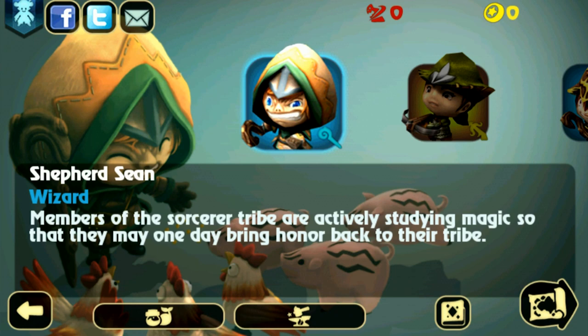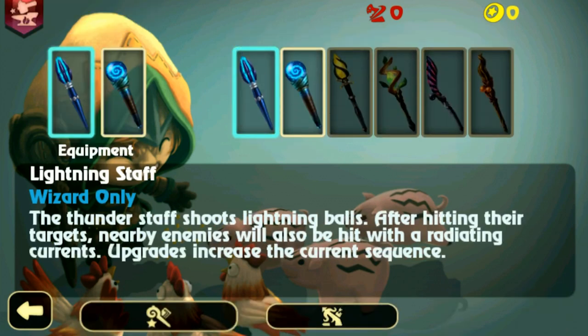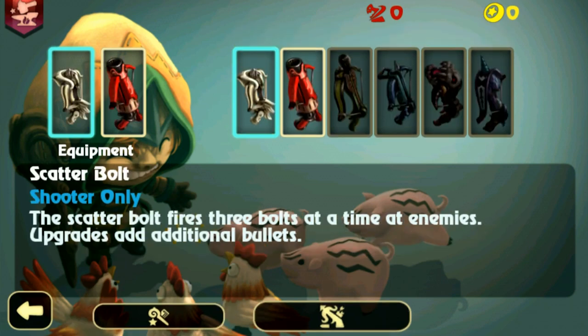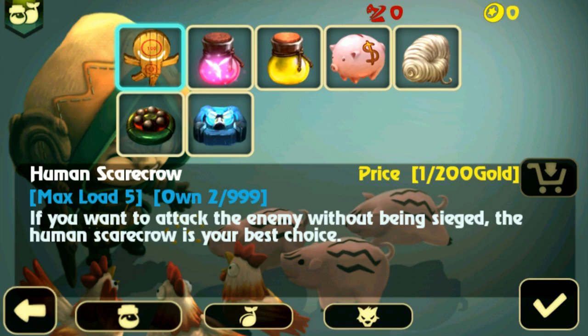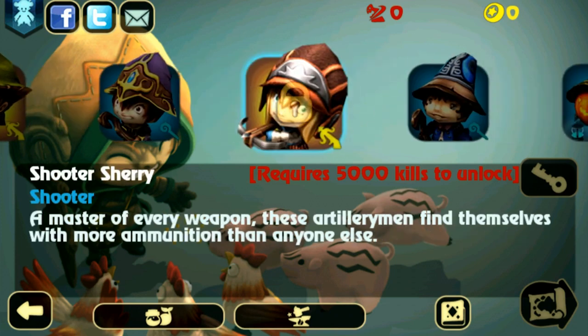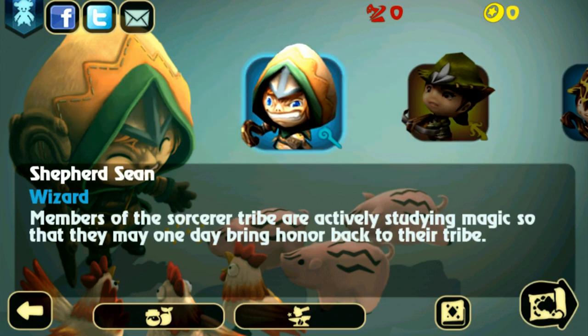Poking around the menus — this apparently opened their blog, which is fantastic. Down here we have different equipment; you can earn gold to buy different equipment. There are potions and stuff. It doesn't look like I've unlocked any more characters just yet. Oh, there's actually a lot of characters to get through — lots of unlocks. We'll start with Shepherd Sean. Members of the sorcerer tribe are actively studying magic so they may one day bring honor back to their tribe.